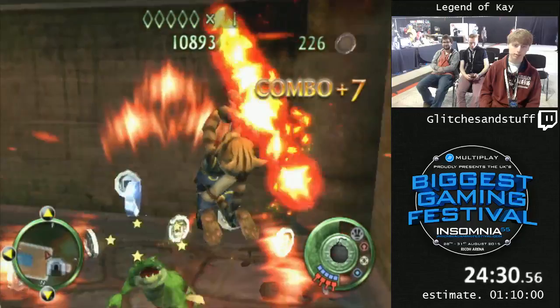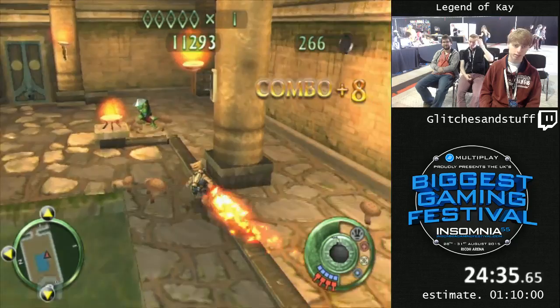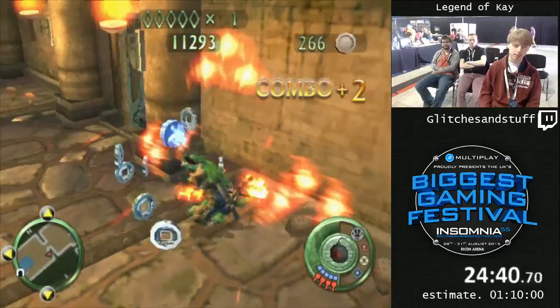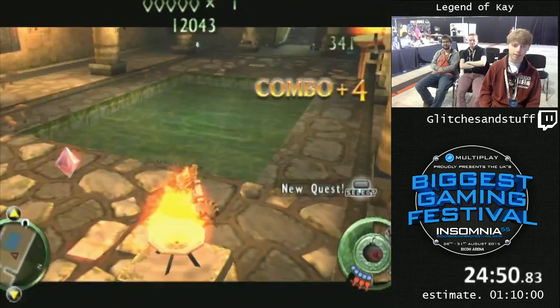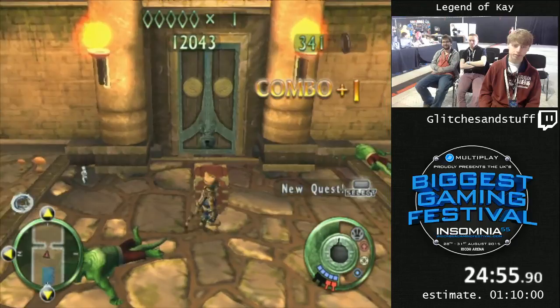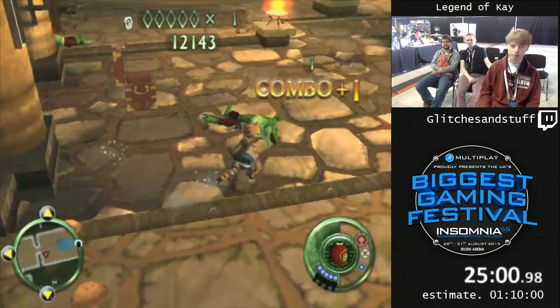This is a pretty hard trick coming up — one of the hardest tricks in the run. I'm going to get Zombie K. There's a key chest here, so I'm going to hit the key chest and then die by a bomb. Then the key's going to fly out and hit me and give me Zombie K — that glitch I was talking about earlier where cutscenes can't play.